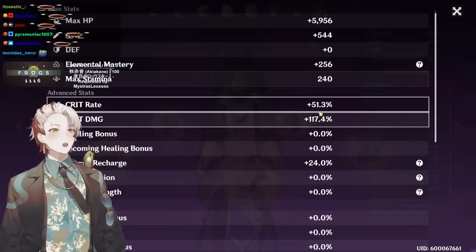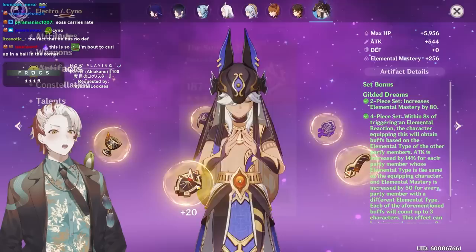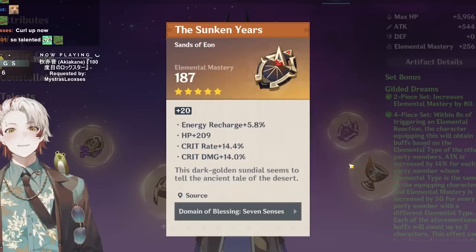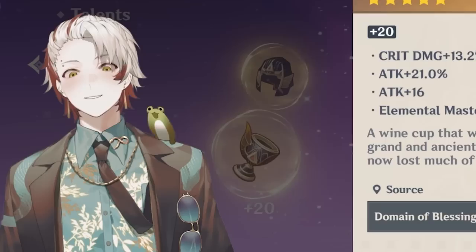The artifact strength is not even that high, but the fact that you have 100 crit rate alongside 24 recharge and 256 EM — let's see your pieces. Four-line 42.8 with 33 EM, that's a beautiful piece. That's literally exactly what I need but you have it. You have the dream timepiece with recharge substat. The only way to make this better is attack percent on that second line — that's amazing.